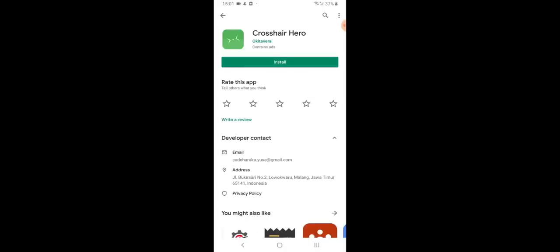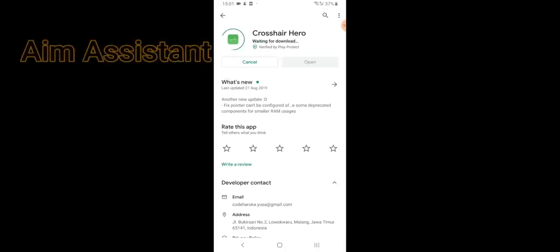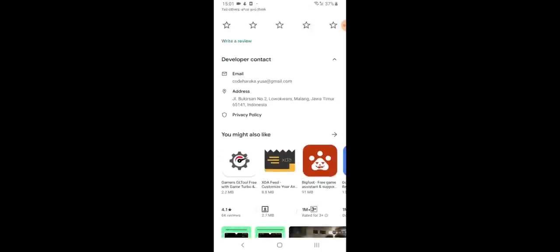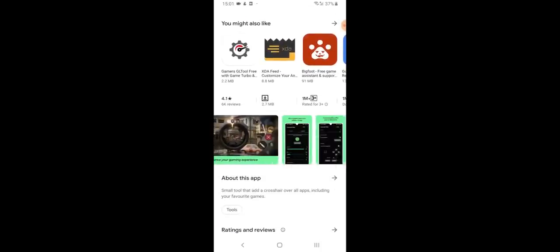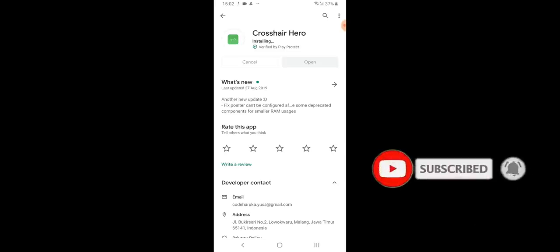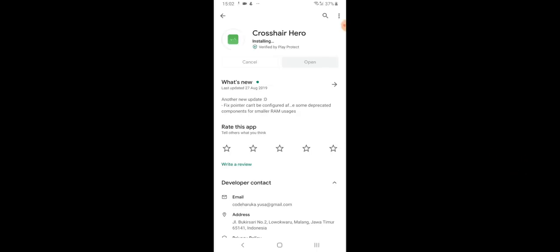In the center of the round, there is an app called Crosshair Hero. You can download the app in the Play Store. The link is in the description. It is easy to customize and install the app.